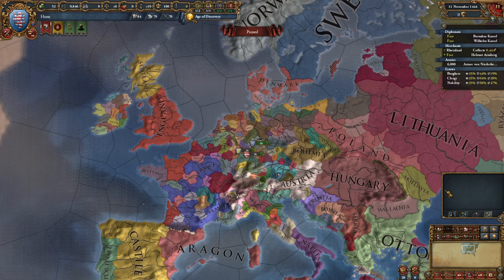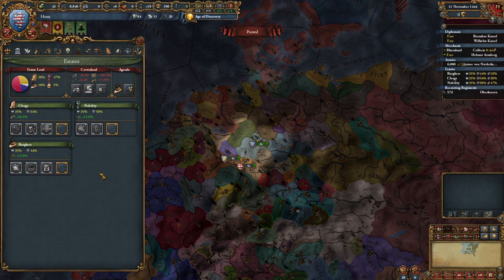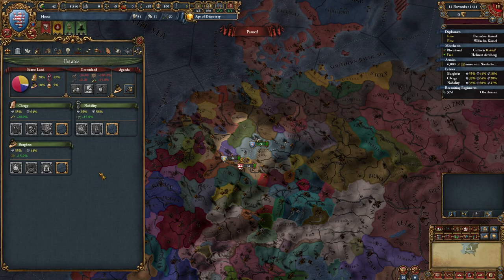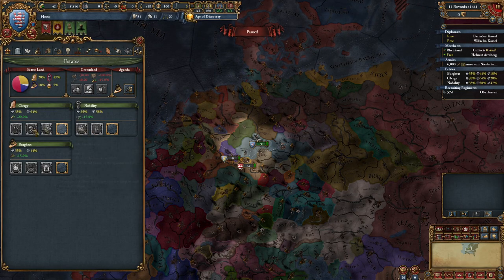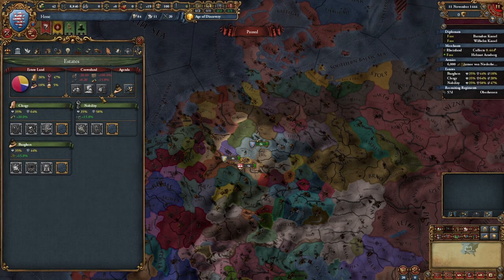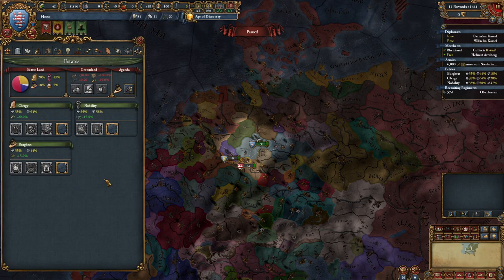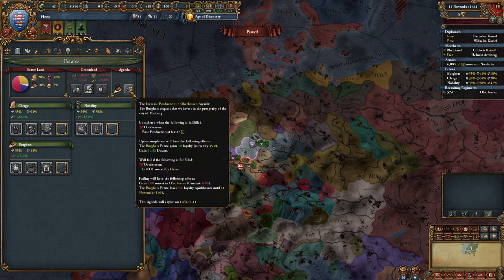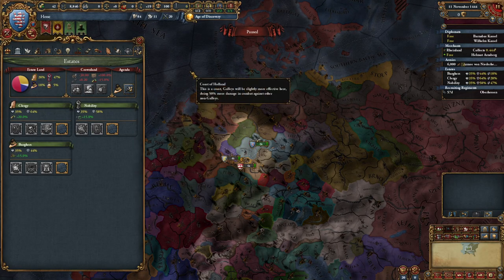Welcome to the guide for Hesse. Let's get started. First, go to the Estates and Privileges — this is a standard start, grant whatever you want. If you want to try something new to see if something's better for you, try it now because it really doesn't matter here. Now, if you are granting the Monarch Generators, which I recommend, grant them first, then seize land and you'll end up with 5%. If you seize land and then grant them, you'll end up with 4.99% and you'll have to dev one of your provinces, which is not exactly bad if you have a dev requirement as your mission, but still it is annoying.